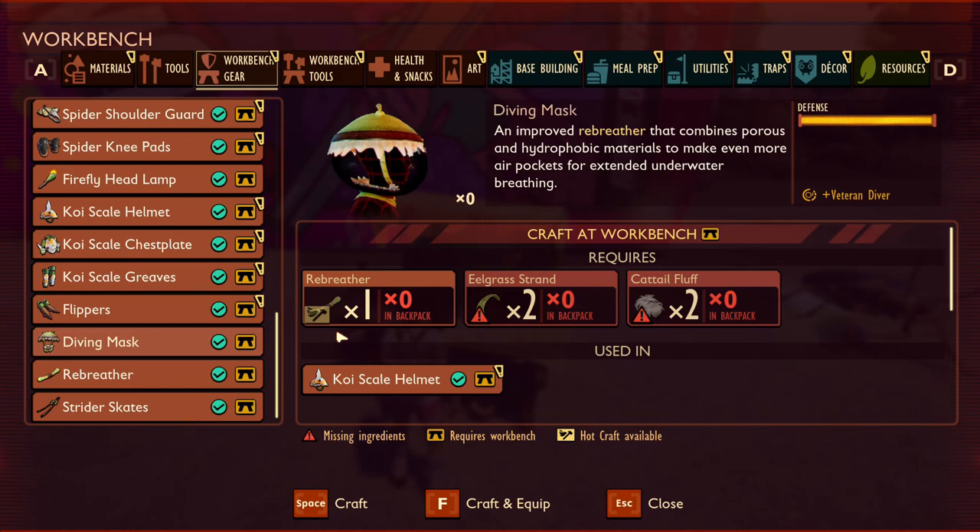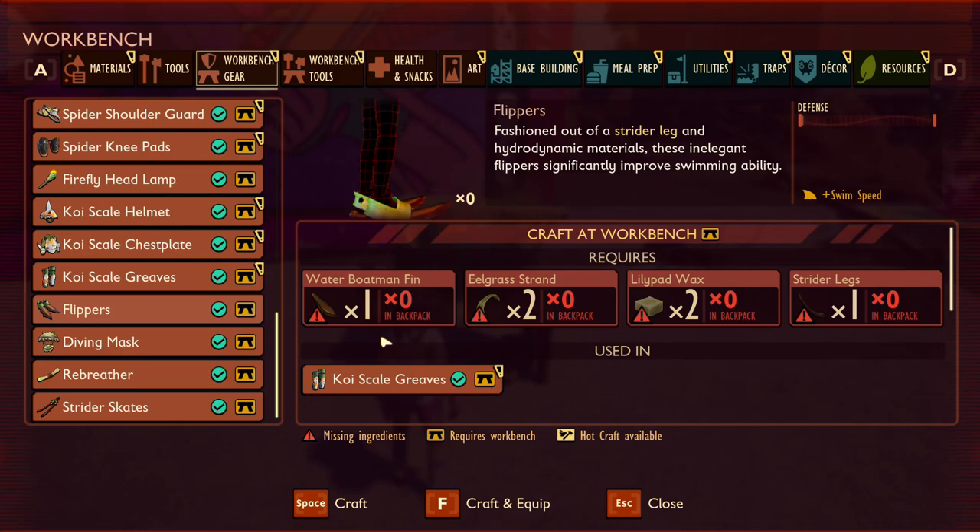The diving mask is essentially the upgrade of the rebreather, requiring the rebreather as an ingredient as well as some eelgrass strands and some cattail fluff. Right now it shows max defence — I tested that while wearing it even wolf spiders can't scratch me — but I assure you this will not be the case on release. It also slightly improves upon the breath effect of the rebreather. Flippers are the next addition, greatly improving your swim speed. They are crafted using a water boatman fin, eelgrass strands, lily pad wax, and a strider leg.